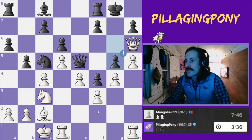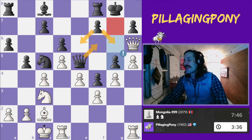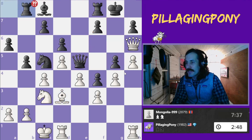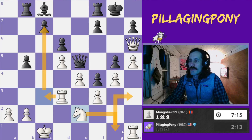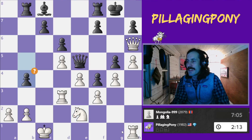This pawn push to g5 is completely crushing. The pawn covers both these squares. The queen covers this square. The king covers this square. And my queen is stuck on h6 without any real prospects of getting out. Let's see how the game progresses. I capture, capture, and I'm really just trying to maybe get my rooks over here, maybe get my knight over here. I need to do something because my queen's not participating in this game.